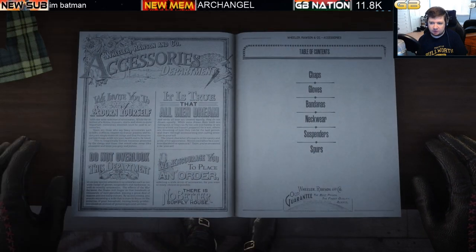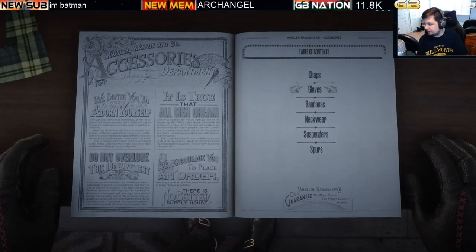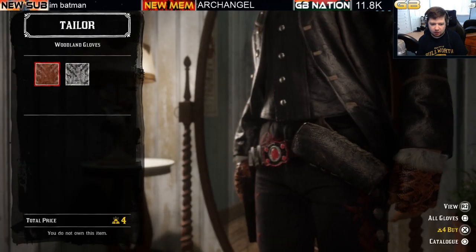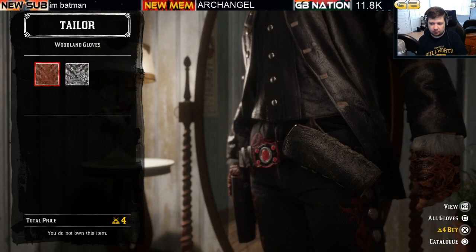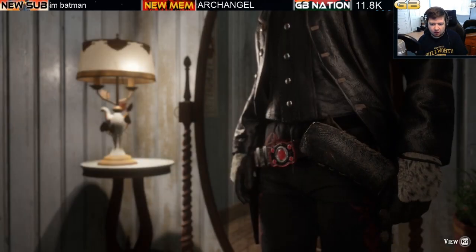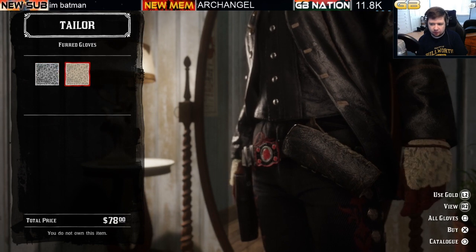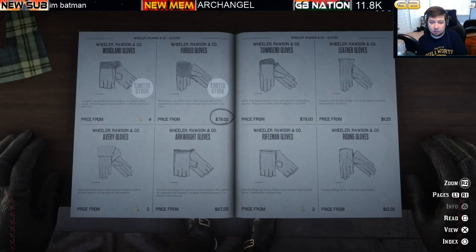Moving on to accessories, we find two pairs of limited stock gloves: the woodland and the fur gloves. The woodland gloves are four bars of gold with only two variations. The fur gloves are cash optional — you can pay cash or four bars of gold — and also come in only two variations. Both are limited stock clothing items.